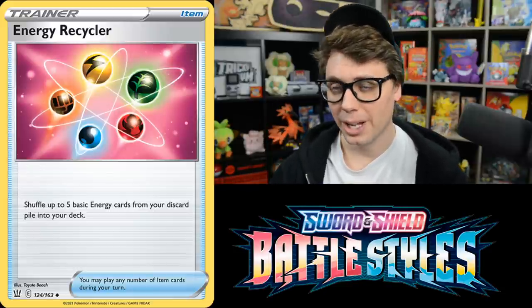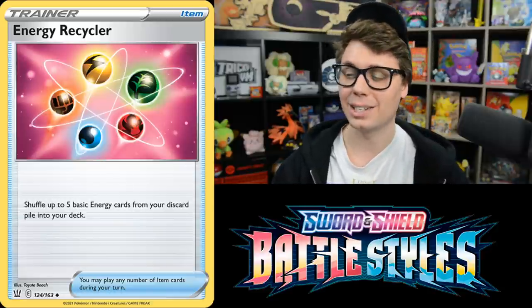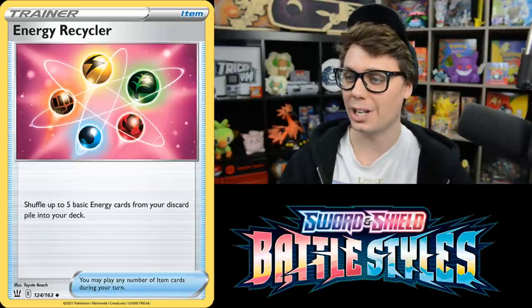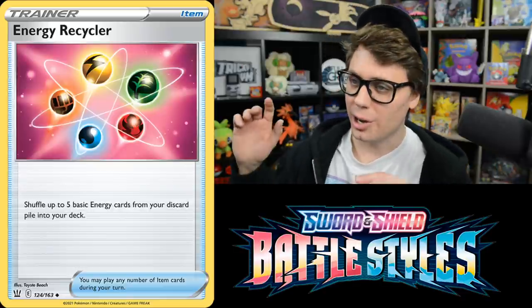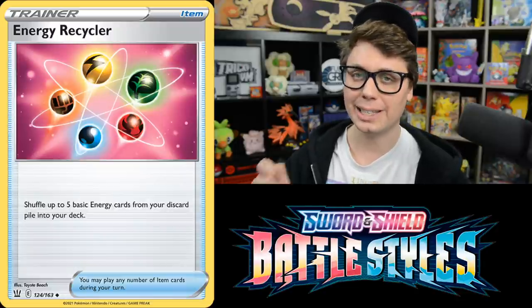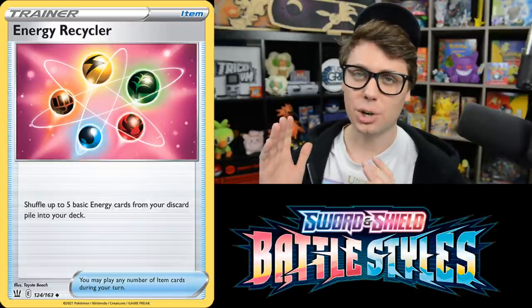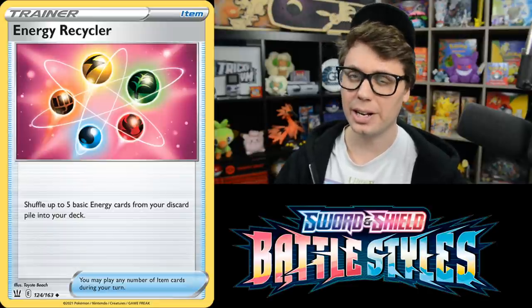There are a few really good reprints in Battle Styles, and Energy Recycler is one of them — slightly different than past versions. It allows you to shuffle up to five basic Energy from your discard pile into the deck. Past Energy Recyclers forced you to shuffle all five if five were in the discard pile, so the new selectivity is a real improvement. Energy Recycler goes great in decks like Rillaboom with Voltage Beat, since they're very energy-hungry.